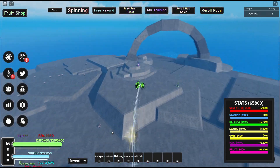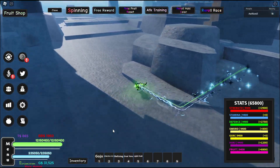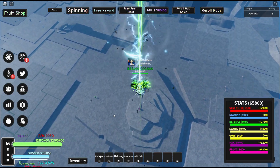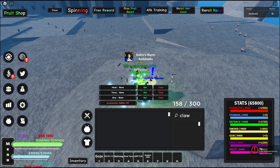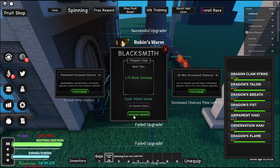I got the Dragon Talents, so now we should be able to talk to this NPC. And now we actually have Dragon Claw. Let's see if we have enough gems.